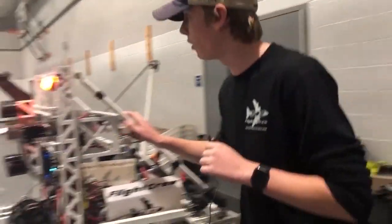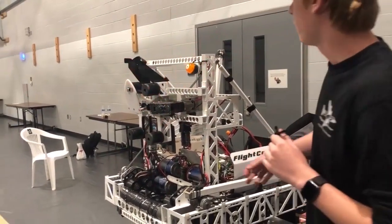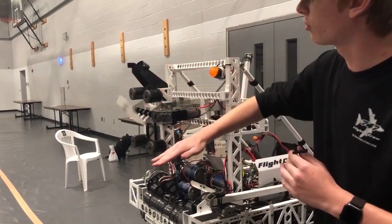The final system we have on our robot is our superstructure, and this allows us to score hatches. We have a dart linear actuator, and you can demo that right now. We have a tongue system that will drop down when we go in and pick up a hatch, and then when we score, we'll drop it down and back out.